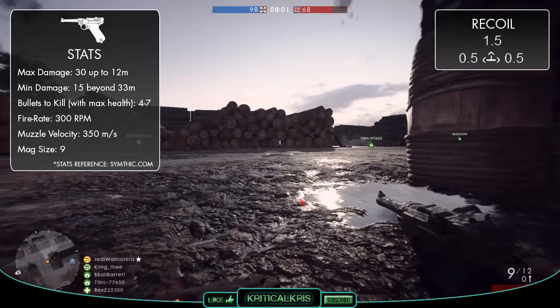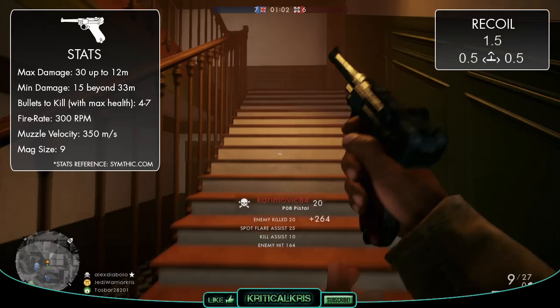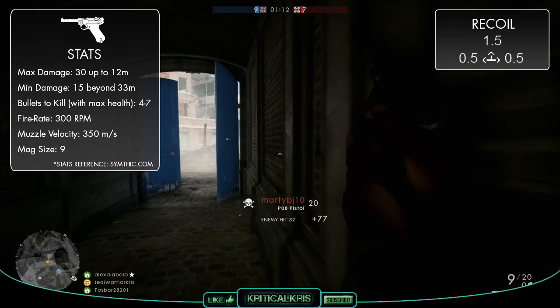So far the P08 might be sounding very similar to the M1911, with them both being all-kit sidearms, both having the same fire rate, and both having a similar damage output. The M1911 does deal that extra damage in CQC and might be able to kill in one less bullet up close. But this doesn't necessarily mean that it's the superior weapon, as the P08 is able to cope much better with its recoil pattern, which is one of the M1911's biggest weaknesses.